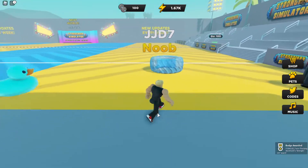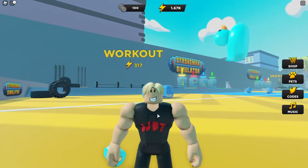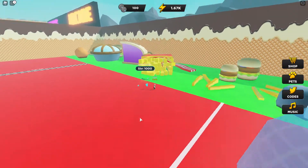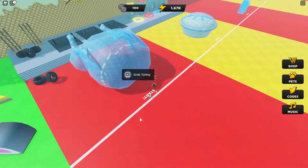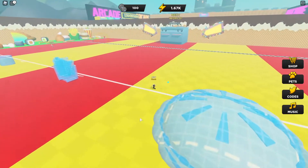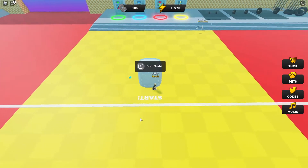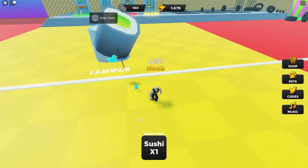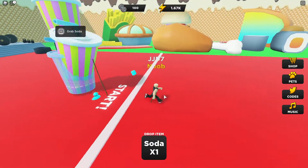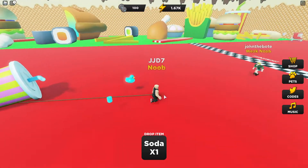We now have enough for the next area — we're actually getting kind of buff. We've even lost the sleeves of our shirt! We now have 100 strength and can make our way to the next area. Here we have a turkey, a pie, a bag of fries, sushi, and milkshakes. We can't pull the sushi yet, but we can pull the soda easily. We're actually getting pretty good at this game.